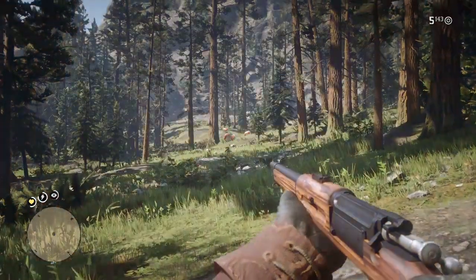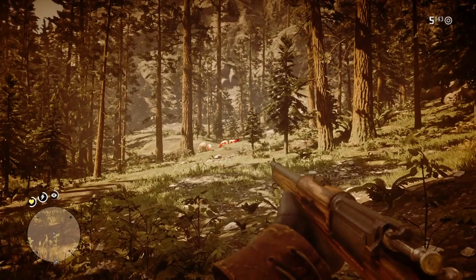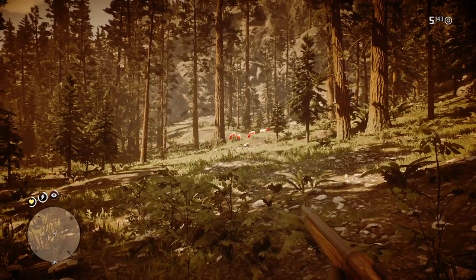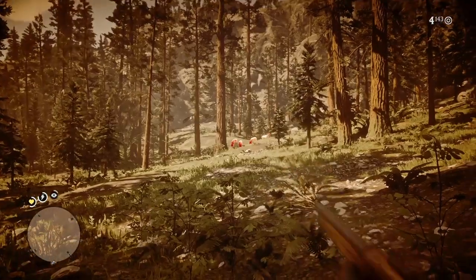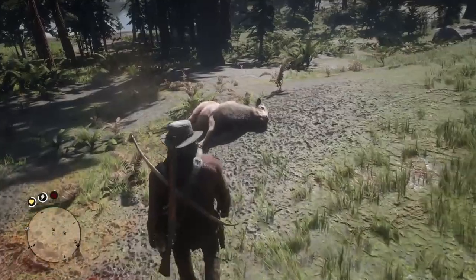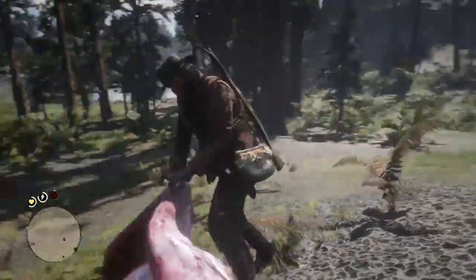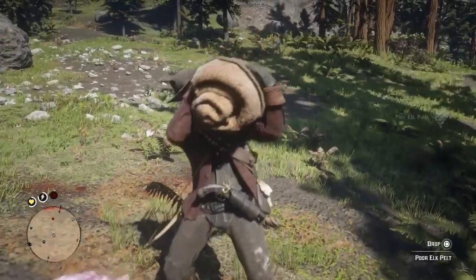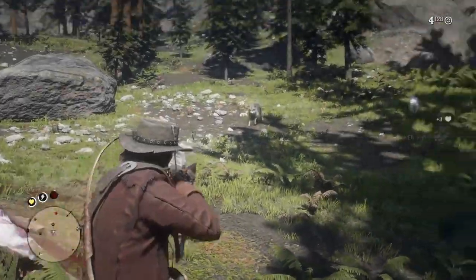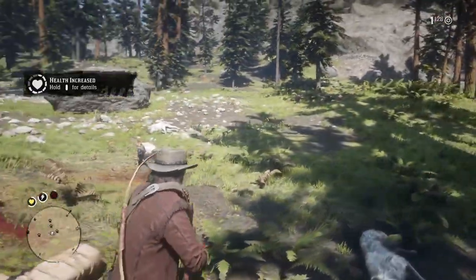Go out further west of the cabin and you can spot some more animals. You're going to see a lot of animals — these particular animals for some reason tend to rapidly spawn in this area, which is another reason this is a good hunting spot. Just watch out for wolves — but hey, that's extra meat and extra count, so it works for me.